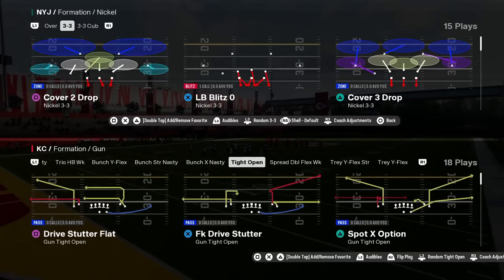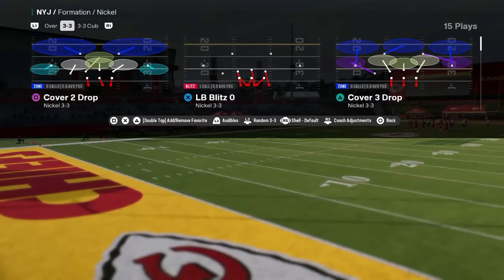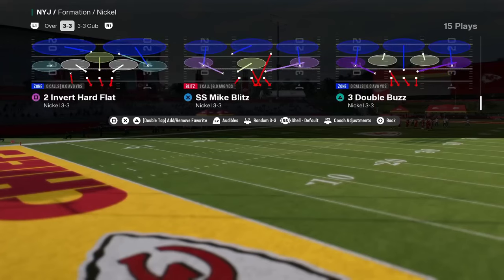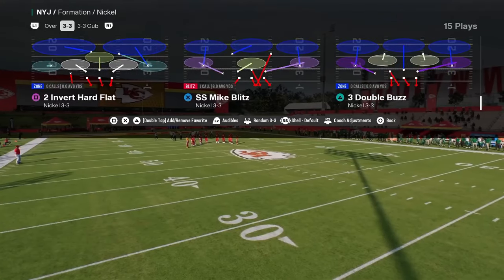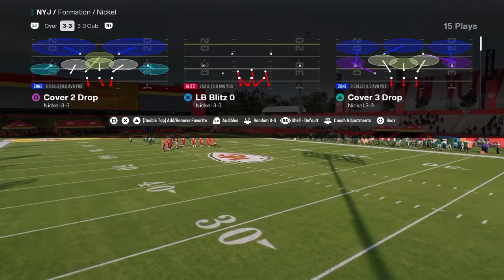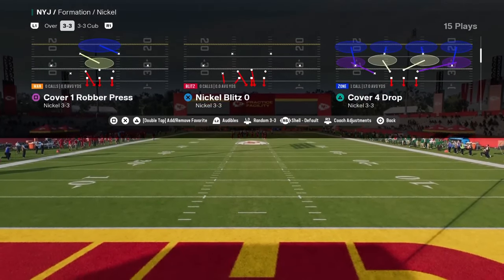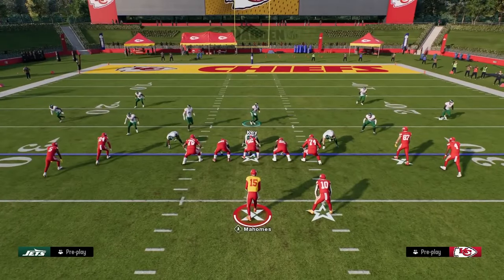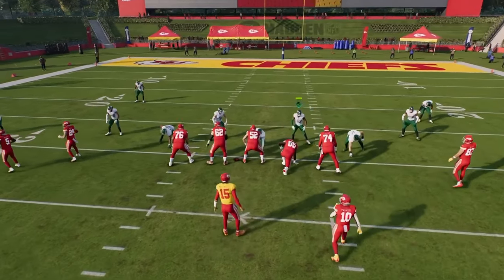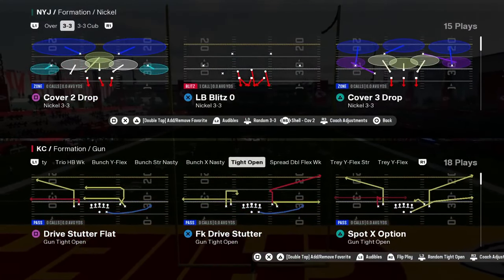Coming in at number four is, from the same 4-6 or Multiple-D playbook, the Nickel 3-3 formation. This formation is really effective due to its ability to cross-man all the linebackers on the field against different players. It also has one of the best blitzes when your opponent is sending five out. You can run this out of any play — come out, show blitz, and be in a cover two or cover zero shell.